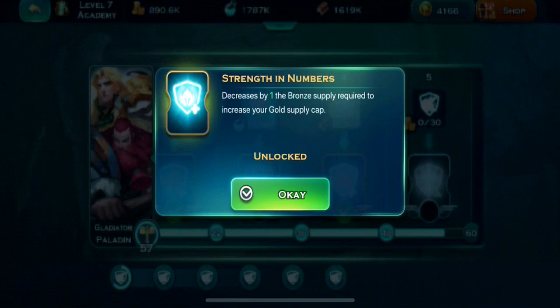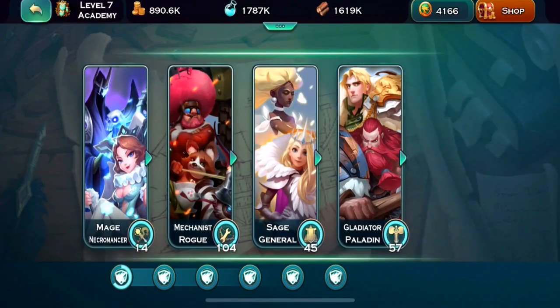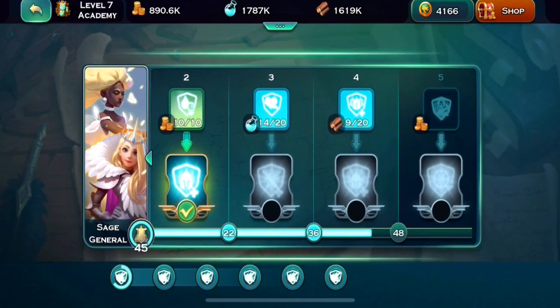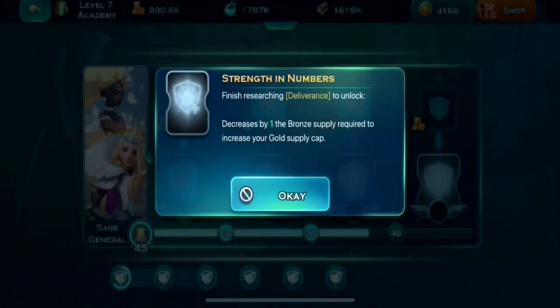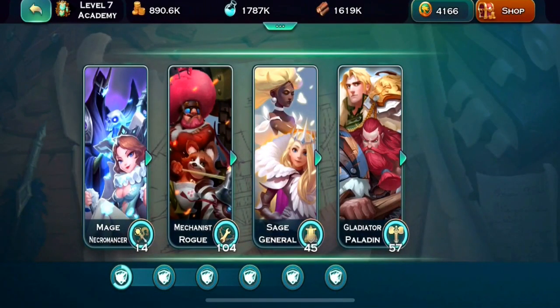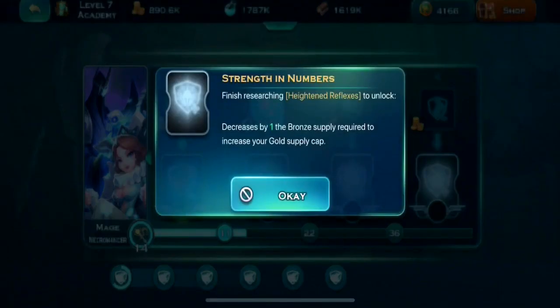If you can get the minus one bronze supply cap for each hero, I would go for it. I'm more focused on abyss, but if it takes forever to keep pushing abyss I'll probably start rushing these. Just off the bat I'm talking a 20% decrease in what's required for gold troops — got a while to go on this one.